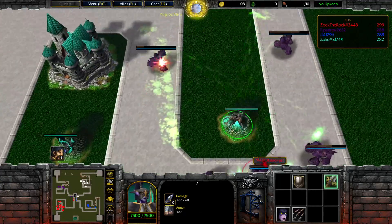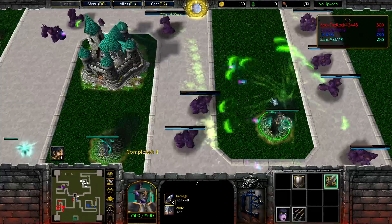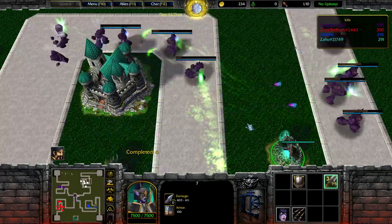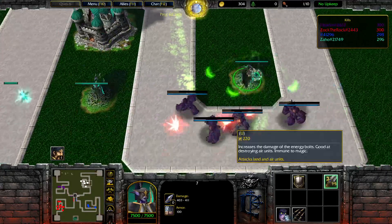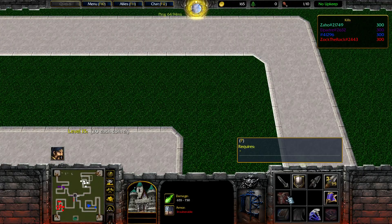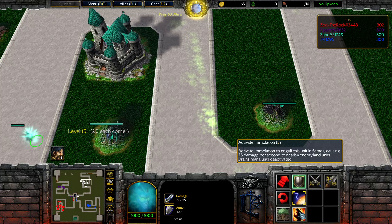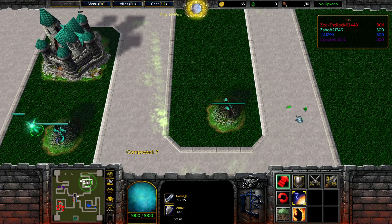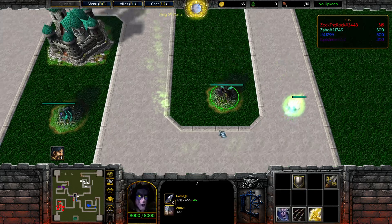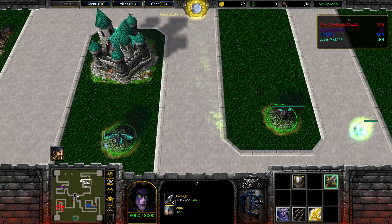That's level 7 — 400 damage to 15 targets, basically the whole creep wave. Now we are gonna start upgrading our tower and let the castle do the work. We have active emulation — 25 damage per second. Let's just put them here. 25 damage is not a lot, but okay — damage increase to nearby units.